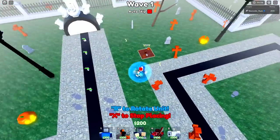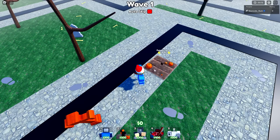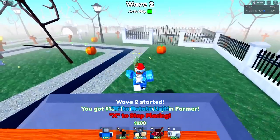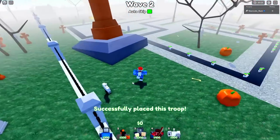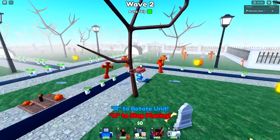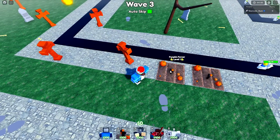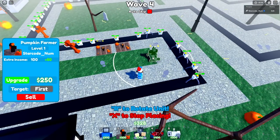Right off the rip I'm going to place down the usual stuff - the pumpkin farmers - because these guys are what's gonna make me money and we are gonna need a lot of money during this match. As soon as I get the first set of cash, I'm gonna go ahead and place down an engineer cameraman just somewhere off to the side so we can start doing damage while we keep working on our farms.